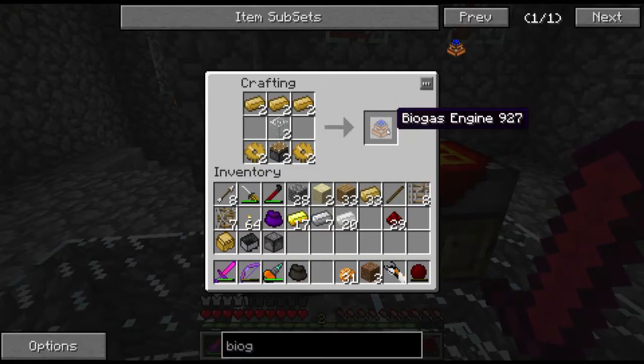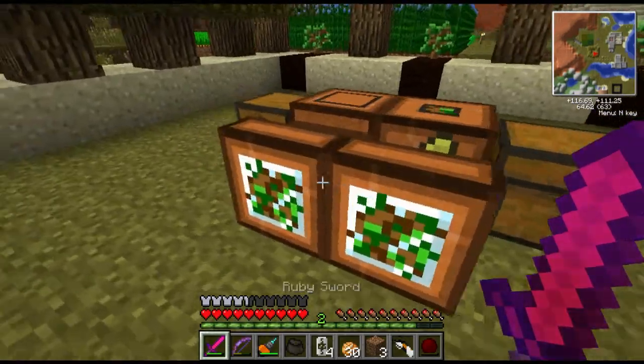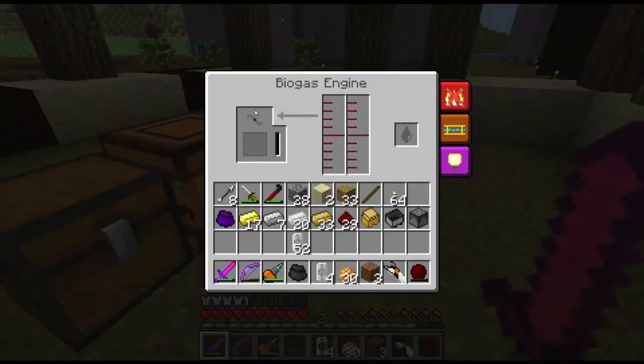Alrighty guys, you can see I've got myself my two biogas engines. And we're outside, and you can see I've placed them down. But you notice this sweet little GUI here, and you can tell it needs some sort of power - it needs the heat up or something.